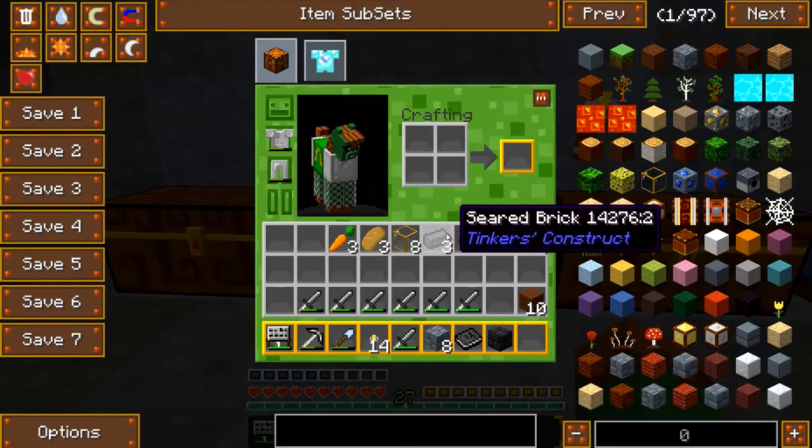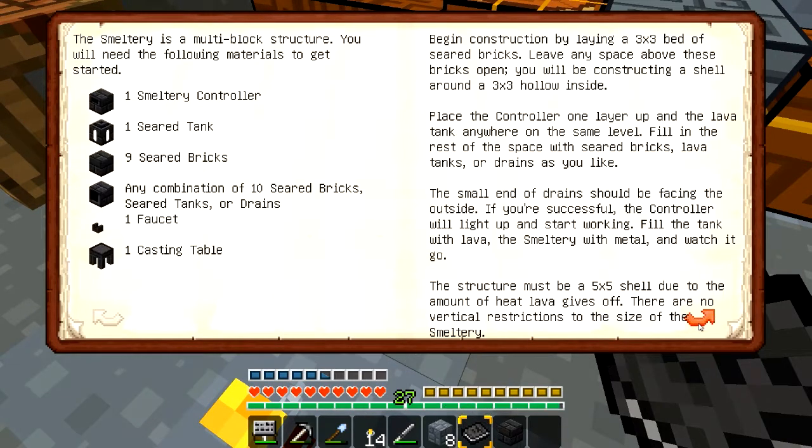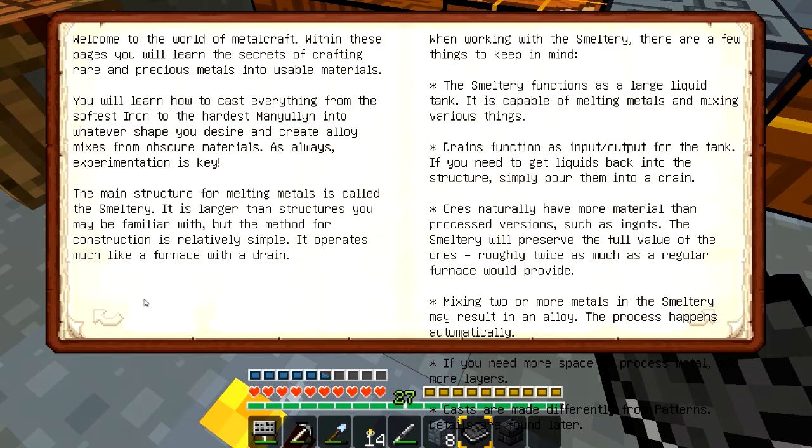I only have three. So I need to make a casting table. Mixing two or more metals in the smeltery may result in an alloy — process happens automatically. You need more space to process metal, add more layers. Casts are made differently from patterns. Details are found later. Details are found later — I hope I get another book then, because I start smelting ores and I really don't know what to do with them. That's going to be kind of a bummer.